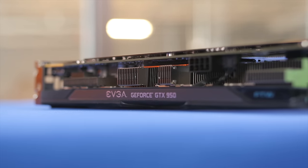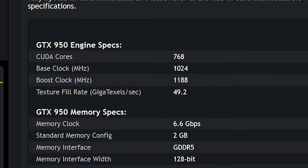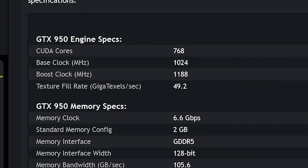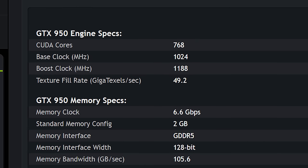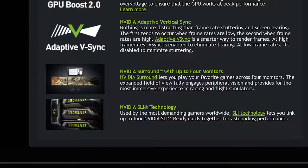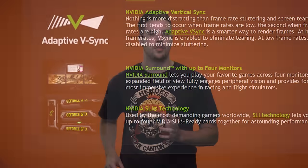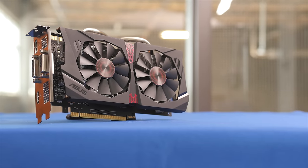As far as raw tech specs go, the GTX 950 is rocking 768 CUDA cores with a base clock of 1024 and a boost clock of 1188. On the memory side, it has 2 gigs of GDDR5 running at 6.6 gigabits per second on a 128-bit wide memory interface. It also supports 4 displays and 2-way SLI. Nvidia is lining up the performance of this product with their previous GTX 760.